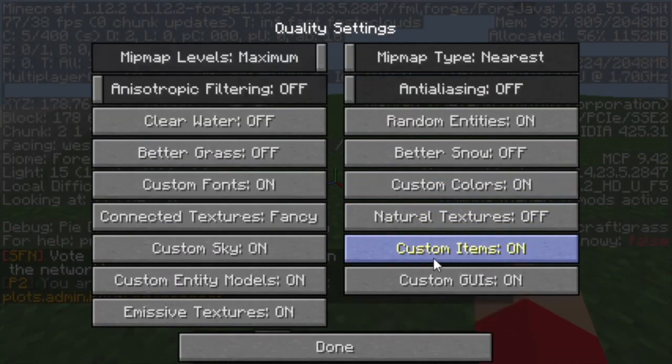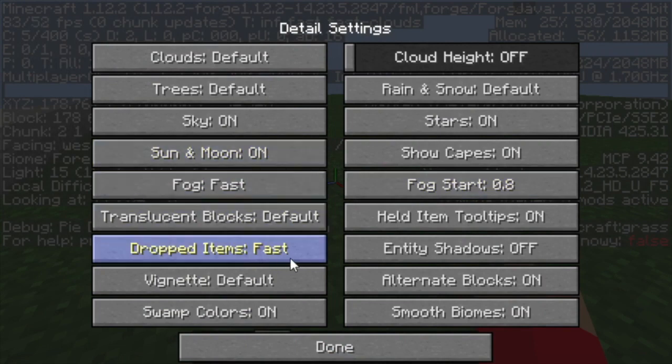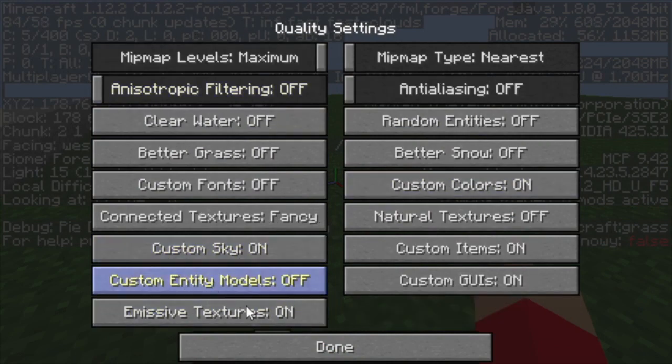So the next thing you're gonna have to do is change the Quality settings. This is the default right now, so we're gonna have to turn off pretty much everything. Make sure everything is on Fast — I don't know what this setting is but putting it on Fast gave me like five more FPS. I usually don't know what MIP map levels are, so I put it on one. All this stuff is making my game freeze because it's changing a lot.